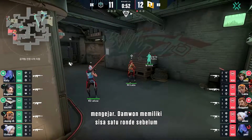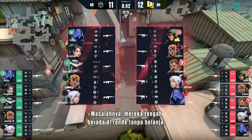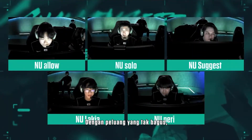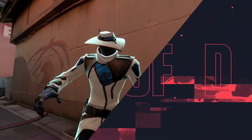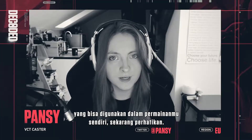Damwon were only one round away from taking it to OT, which New Turn obviously wanted to avoid. The problem was they were on a save round, while Damwon were pretty much at full buy. With the odds stacked against them, New Turn had to try something drastic in order to secure this map. As we break this play down, we'll be teaching you some essential teamplay concepts to bring into your own game.